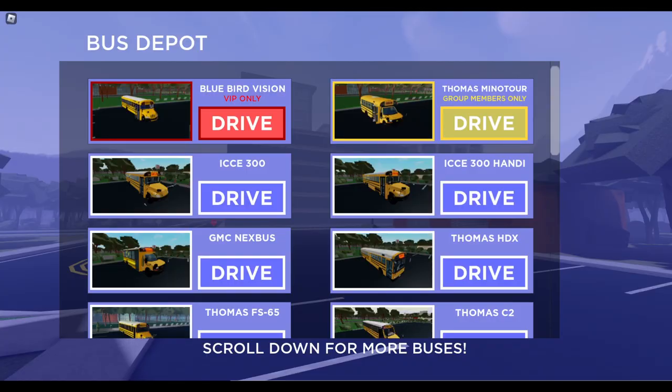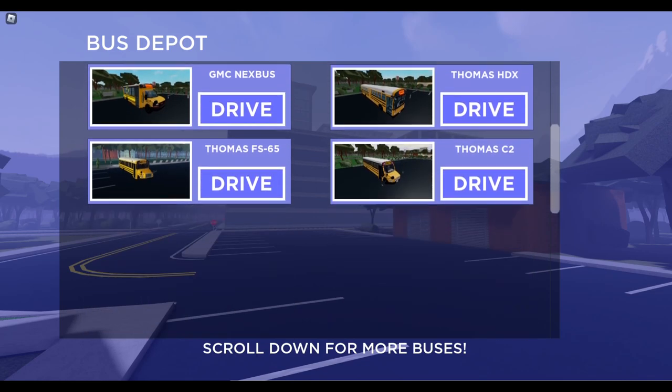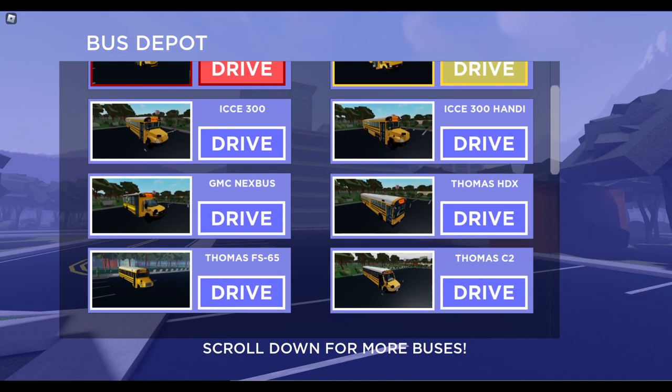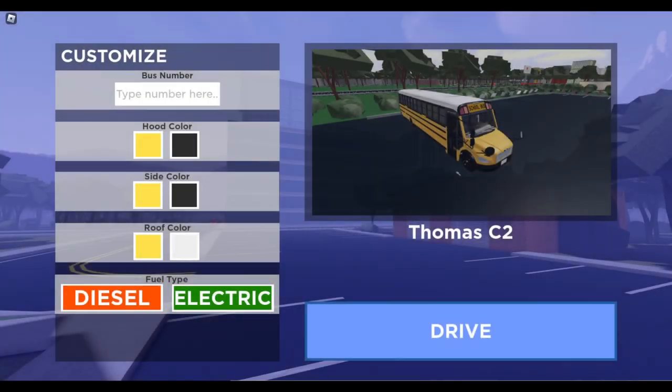So they've got a few buses here. I'm going to go C2 — that's what I'm going with. And you've got some customization here. I'm going to do 1147 since that's like my bus in NBC. Hood Color — I wouldn't like it if it would change on the screen, but I know they're undergoing a huge revamp with customization and stuff. I've seen the sneak peeks.